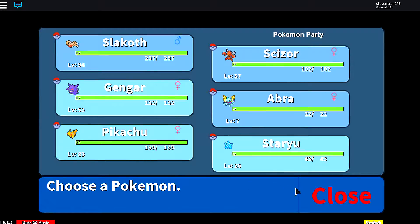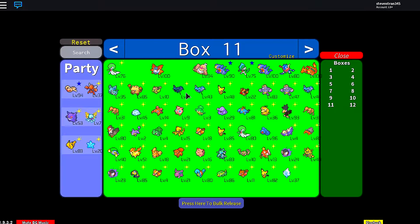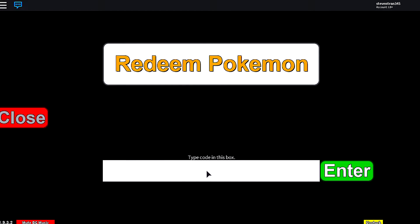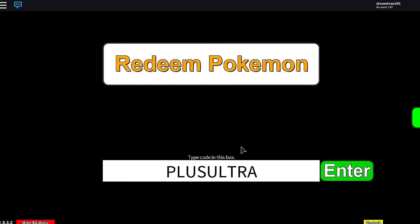Today's code — make sure you don't have a full party. Take one Pokémon off your party and put them in the box. Then go to Mystery Gift and enter the code. You have to put it in all caps.